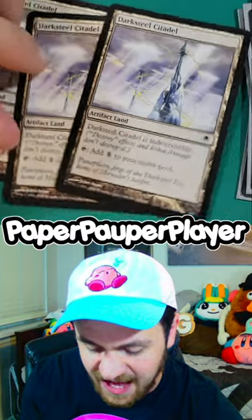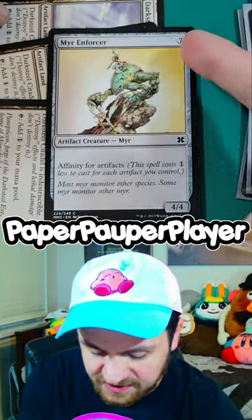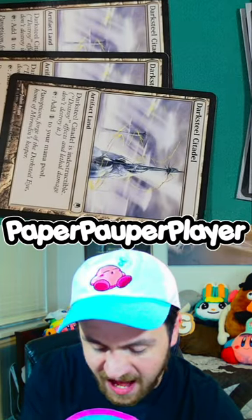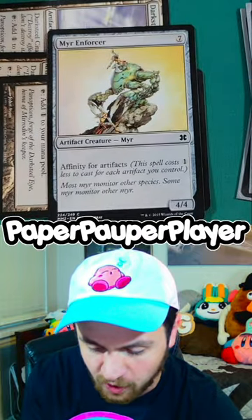With my four artifacts, I can tap my three mana and play Mirror Enforcer, which is typically seven mana, but it also has Affinity. I have four artifacts in play, I tapped for three mana — three plus four is seven — and now on turn three, I have a 4/4 on the field.